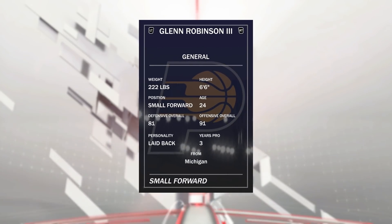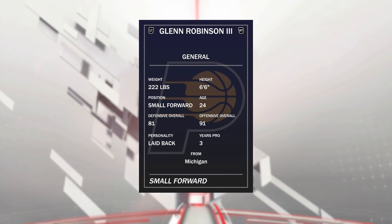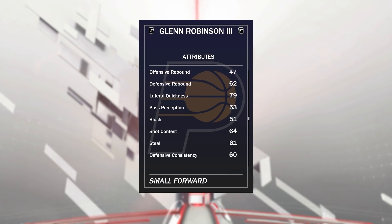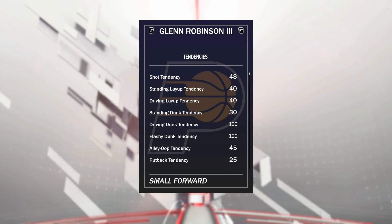Let's go over the stats of Glenn Robinson the Third: 81 defense, 91 offense. His badges are posterizer, catch and shoot, and lap city finisher. He's 6'6", small forward. He's got an 89 open shot mid, 87 open shot three, 86 ball control, speed boost. He has decent lateral quickness of 79. This card would have been really good at the start of the game.